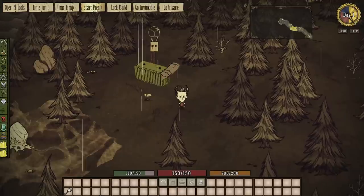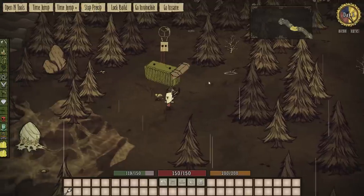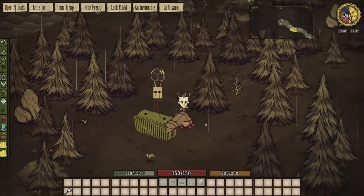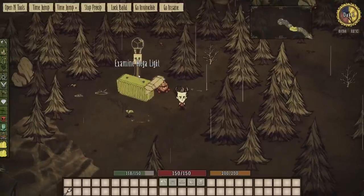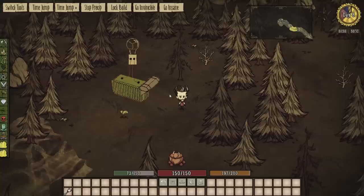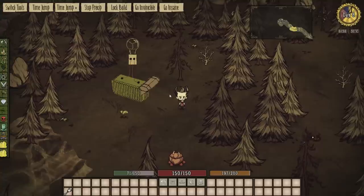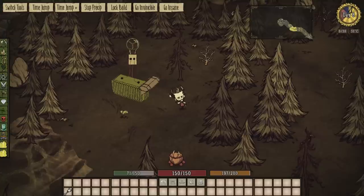It's stopped raining — great. I don't know if I can cause a lightning strike. I'll just stick around a bit and see if it gets struck by lightning — that'd be nice. So I couldn't get it to get struck by lightning, but you can definitely check it out for yourselves. It's called the Rechargeable Mega Base Light.